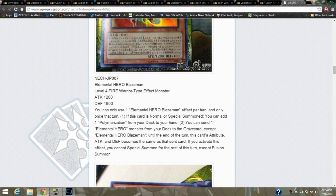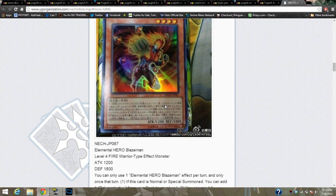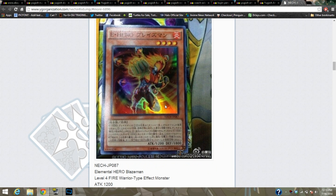You can only use one Elemental Hero Blazeman effect per turn, and only once that turn. If this card is normal summoned or special summoned, you can add one Polymerization from your deck to your hand. So instantly this guy is so good already. Polymerization's not a key thing that everyone likes to use, but he's gonna make it so good, because we have another freaking Trados — you summon him, you get it, and then you Fusion Summon, and Fusion Recovery's actually good then.